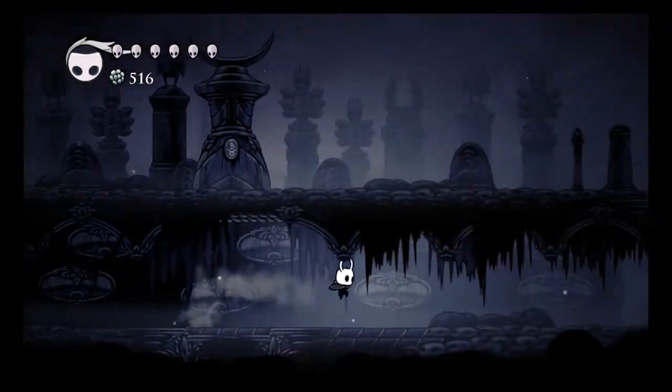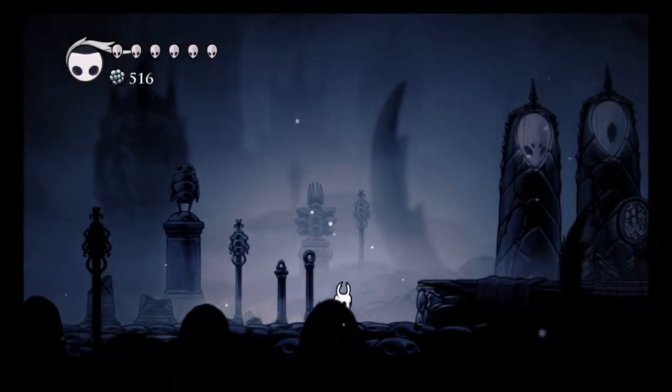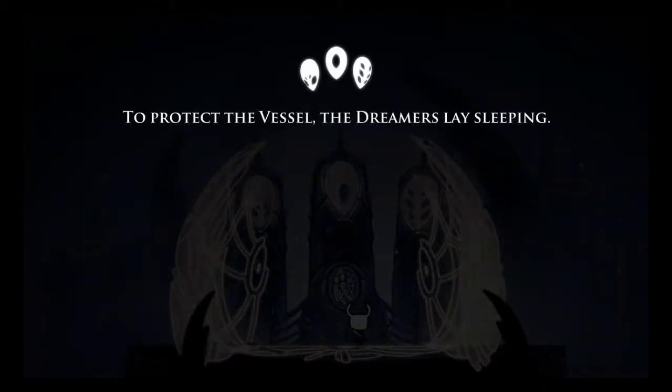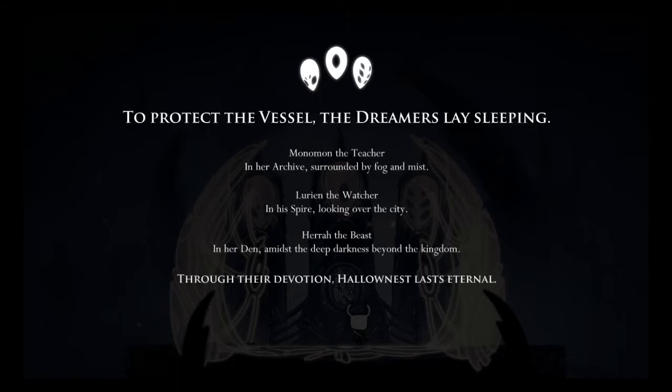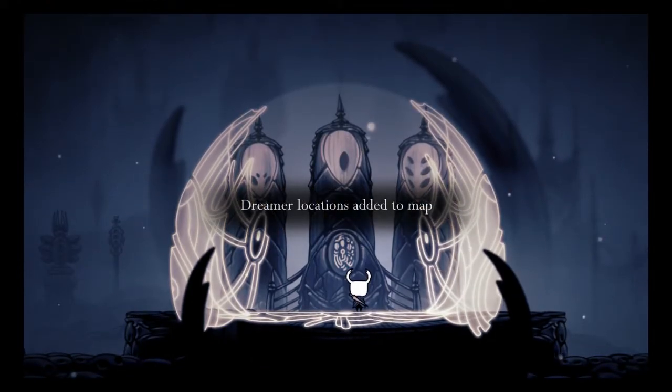This just looks like a graveyard — it's kind of scary, honestly. 'To protect the vessel, the Dreamers lay sleeping. Monomon the Teacher in her archive surrounded by fog and mist. Lurien the Watcher in his spire looking over the city. Herrah the Beast in her den, amidst the deep darkness beyond the kingdom. To their devotion, Hallownest lasts eternal.' Dreamers locations added.